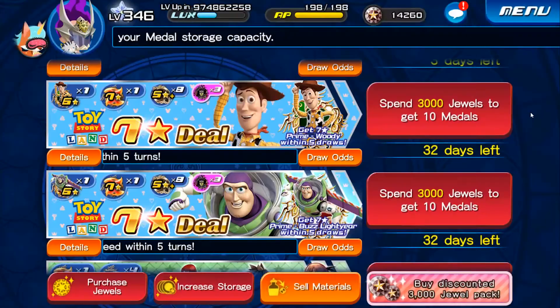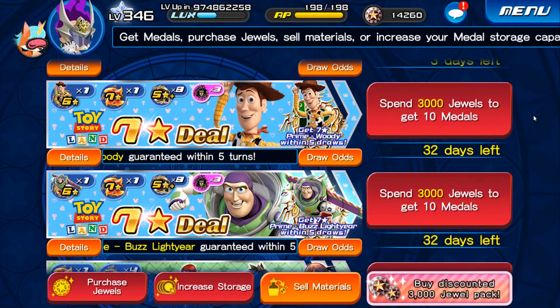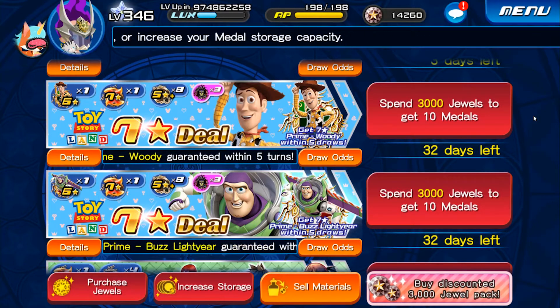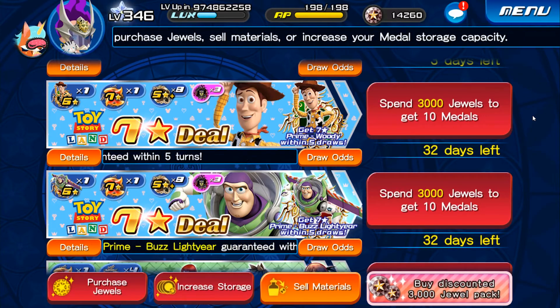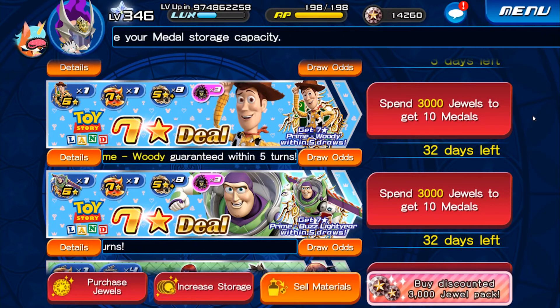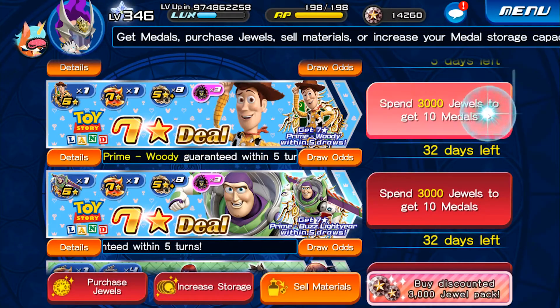I'll pull one from each — I'm not entirely sure about more pulls, but for the sake of the video I'm going to pull for Woody first. I've been somewhat decently lucky with my pulls — I got the boosted Kairi EX, so we'll see. Goodbye 3,000 jewels!